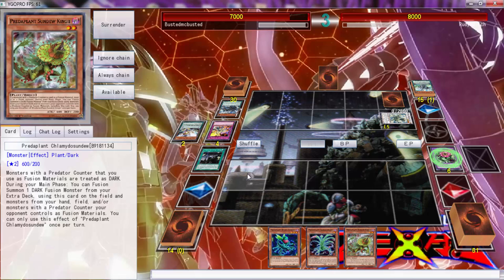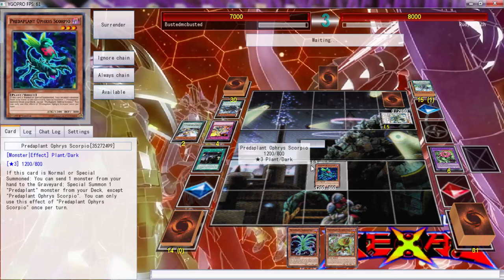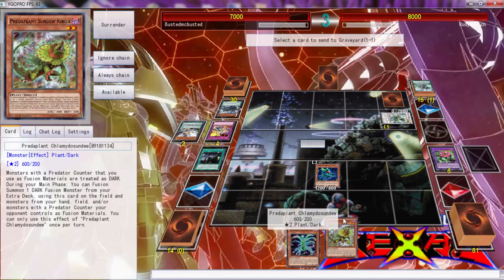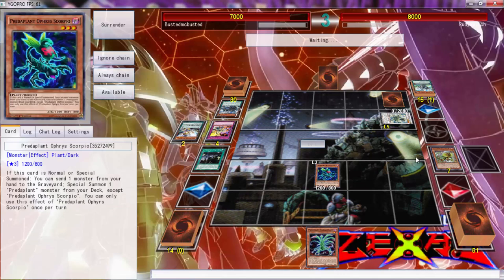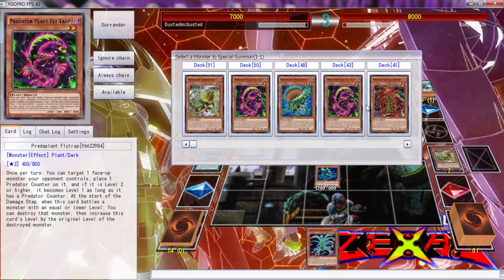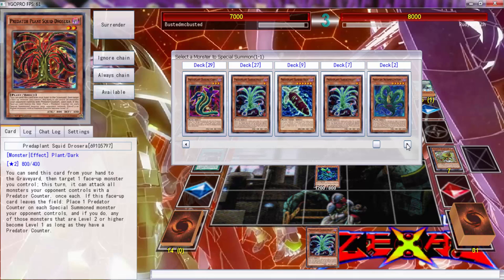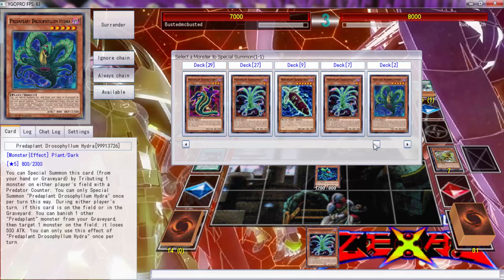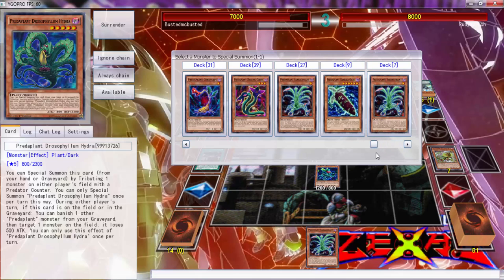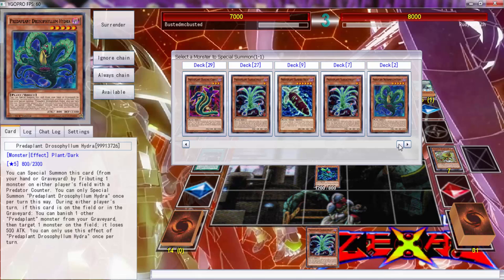Let's go ahead and do that. Let's get Polymerization — no, Instant Fusion. Yang Zing Creation, sure. Oh wow, I was about to really mess up just now — that was about to be a big mistake. Where's the tuner? Yeah, this is the tuner, correct.